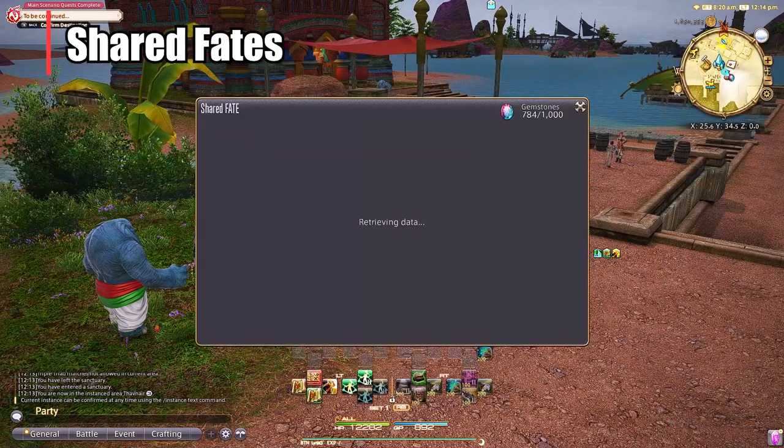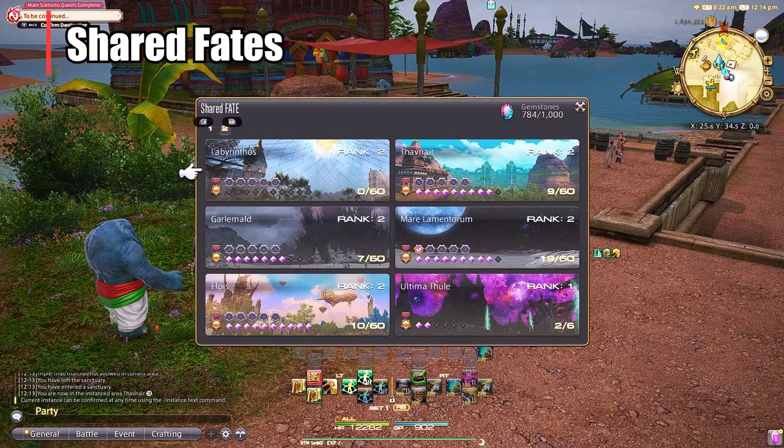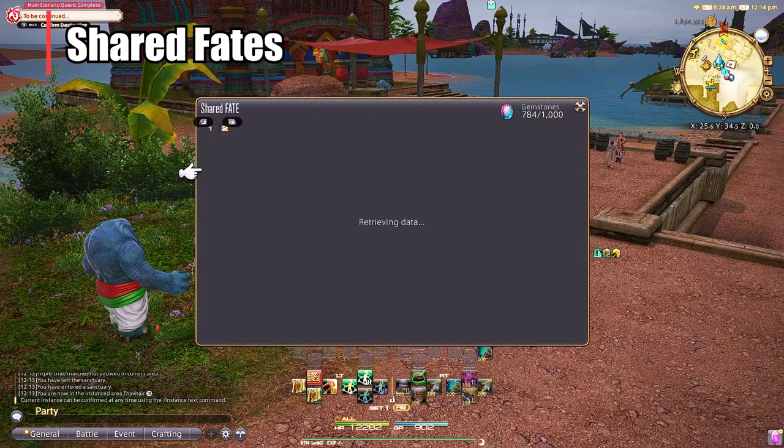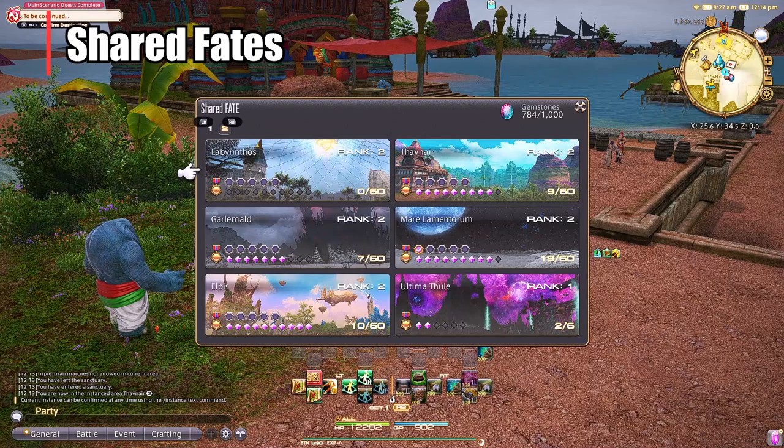You have it under Travel, and if you click into that you'll see this screen right here. You can see on my Shadowbringers one I haven't done really any of the Shared Fates — I didn't really get into it until Endwalker. Now that I've done it and dipped my toes in, I'm super excited to do this to level up DPS.